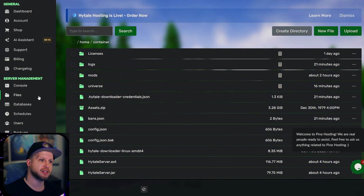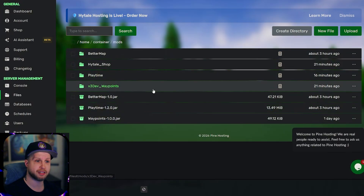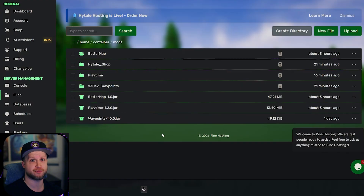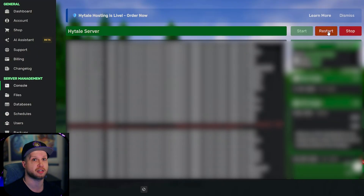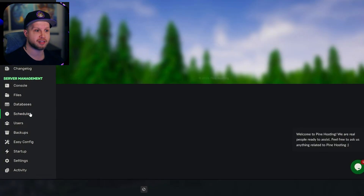Modding is incredibly easy because you just go to the file tab, go to the mods folder, and add in whatever jar mod file you get from CurseForge or Hytale Mods. Then you just restart the server, and Pine Hosting server restarts are insanely fast — they take like five seconds. For you nerds out there, you can also edit the database, the scheduling, what users have what control, and create a manual backup.